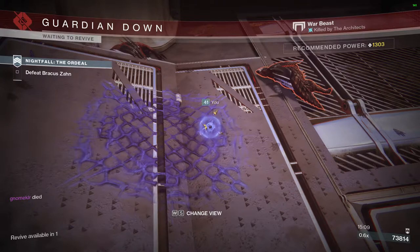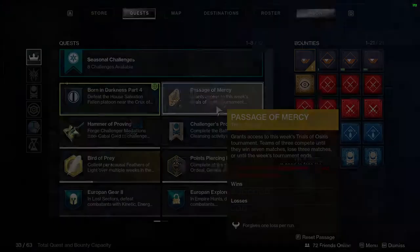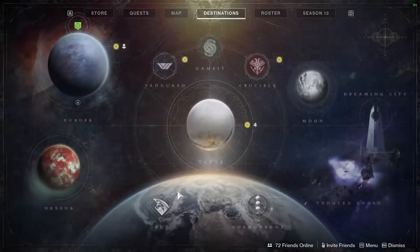For the next step, they want you to defeat the House of Salvation Fallen platoon near the Crux of Darkness and the Creation, which means we're going back to the Bray Exo Science location.